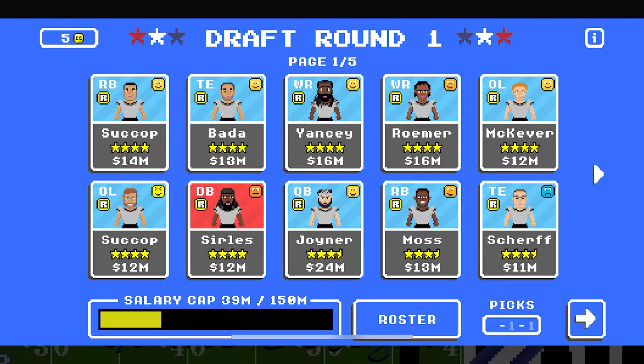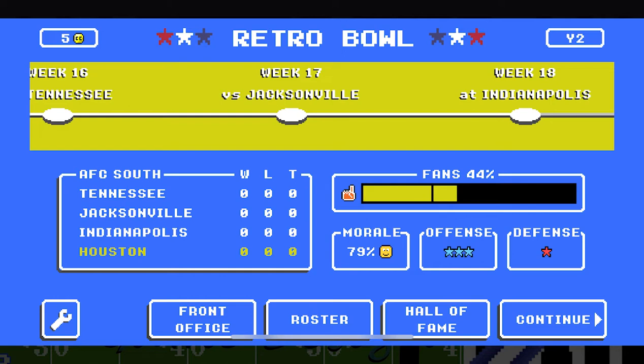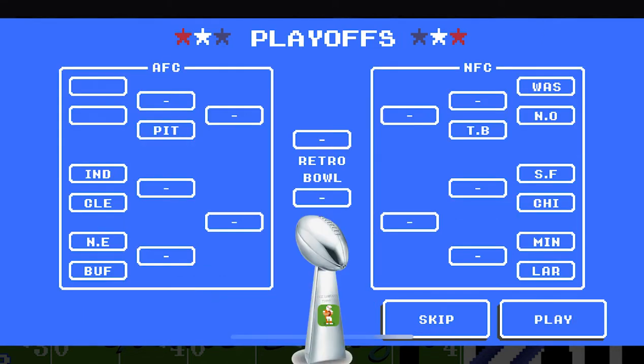Next, you go through the draft, where you can scout and choose players for your team. With your new team created, you go through 17 regular season games, and if you make it to the playoffs, you can compete for the Retro Bowl title. This cycle repeats every season.